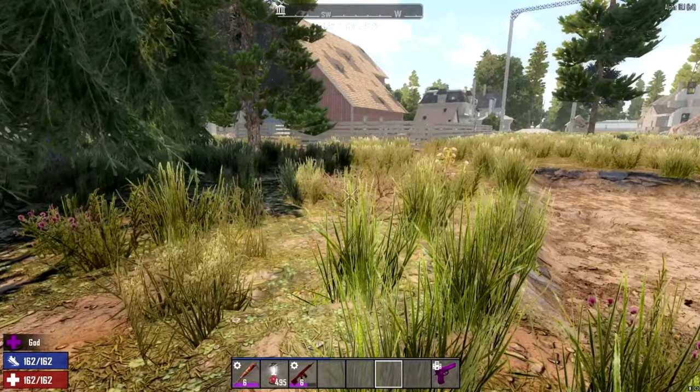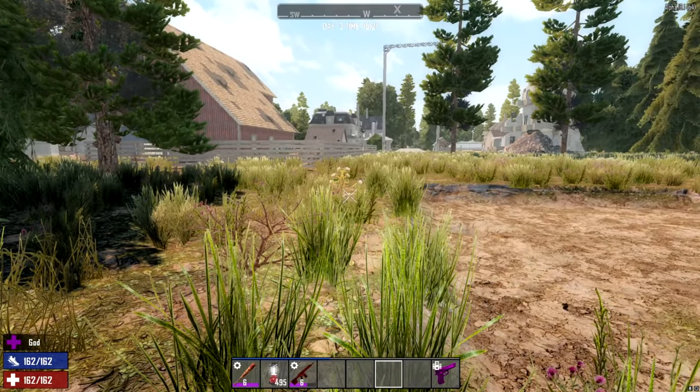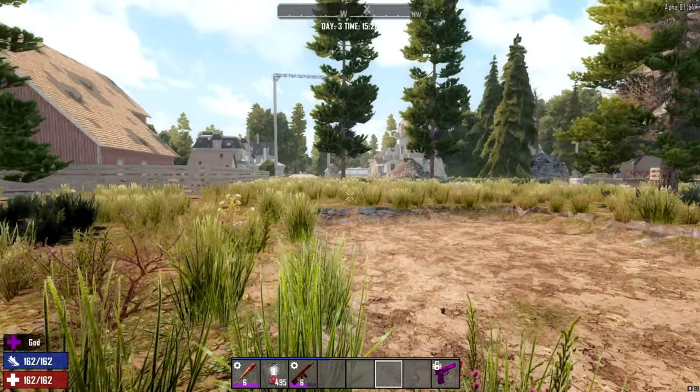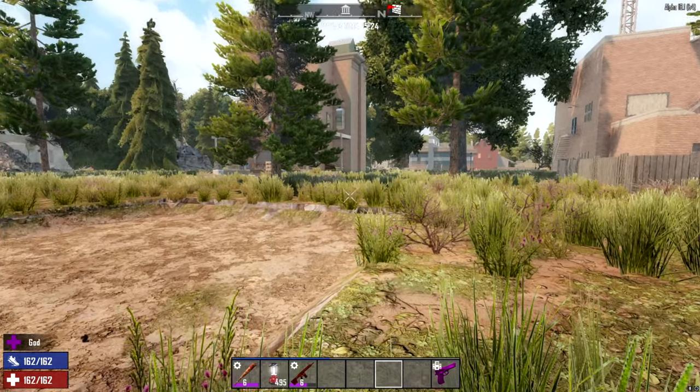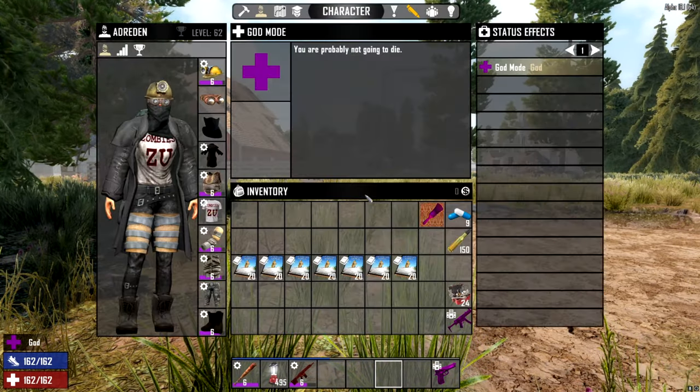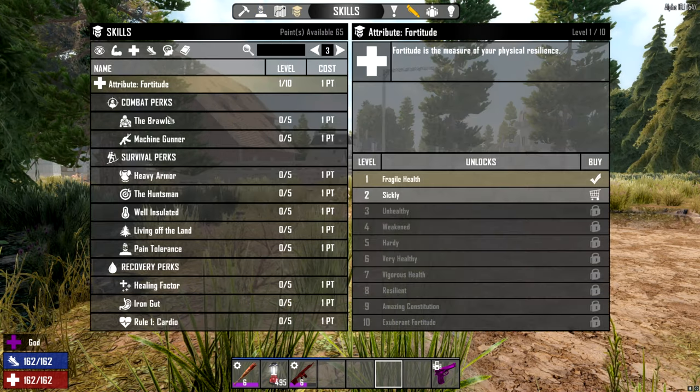We have spawned ourselves in a couple of critters over here — it's kind of like a little farm, a little zoo maybe. What we're going to do is we are going to just take a look real quick at some of these skills that we can possibly buy.